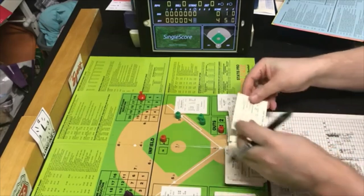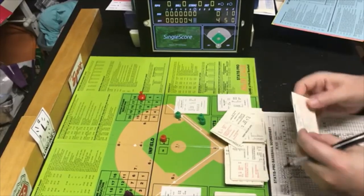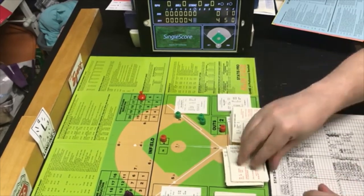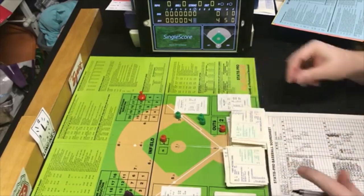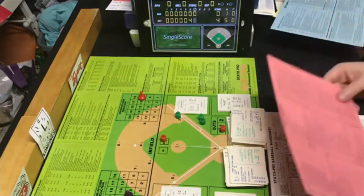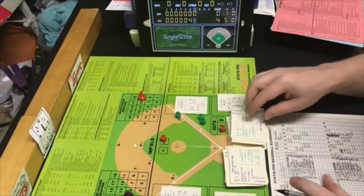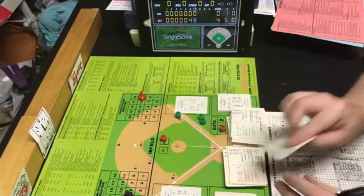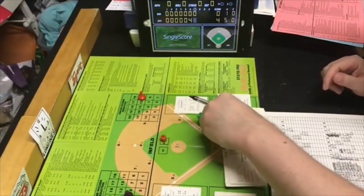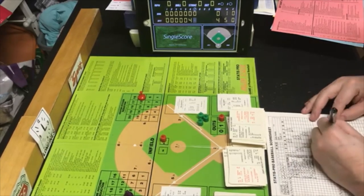Willie Randolph is up. PB4 is within McCatty's range, so McCatty is in charge. Random 52 is definitely an out — out sequence G4. Man on first, G4 is a double play grounder second to shortstop to first. Possible error — asterisk — but there is none. Double play. Two outs. Randolph went 6-4-3.